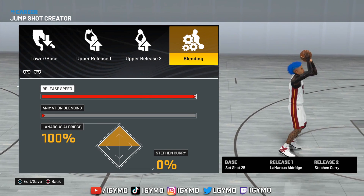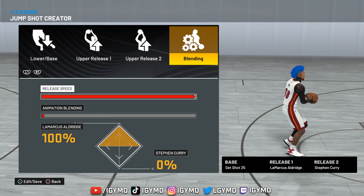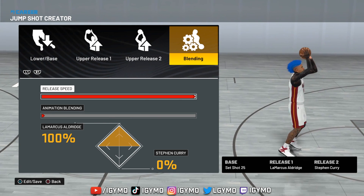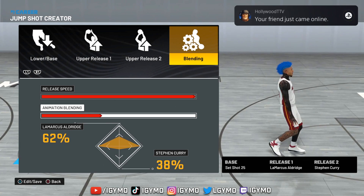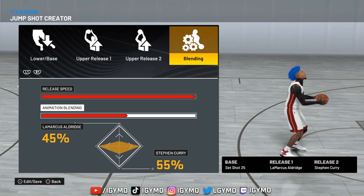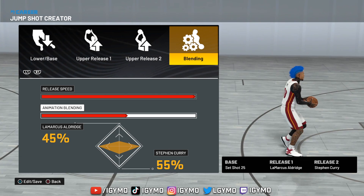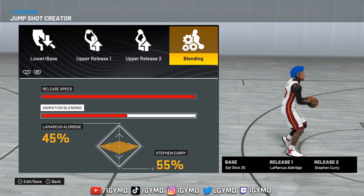For release speed, you want to go max speed. I love shooting fast. You can use it on a slower speed — I haven't tried it because I don't like slow jump shots — but you can try it. I'd definitely recommend learning this jump shot at fast speed. For animation blending, go with 45/55. It's a little unusual — usually it's like 70/30 — but I just slapped it on and I like it. Keep it the way I did it just in case switching the order makes it different.